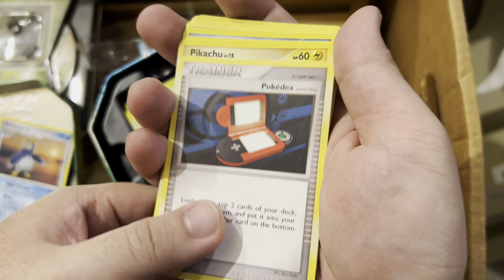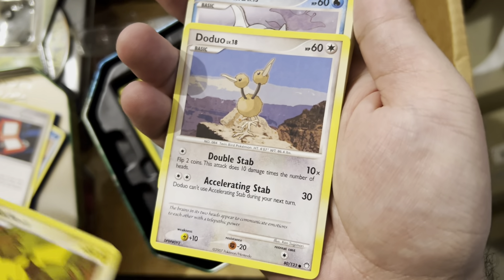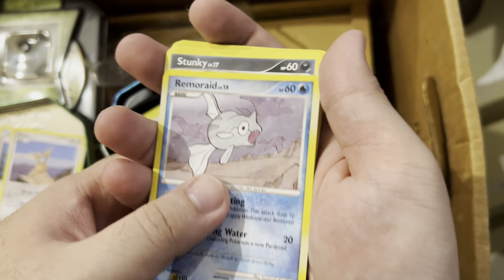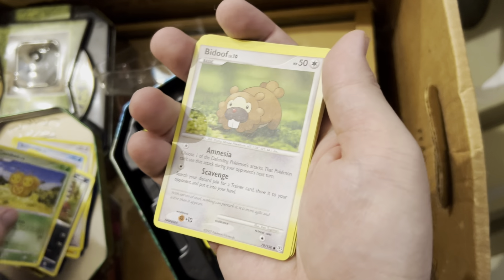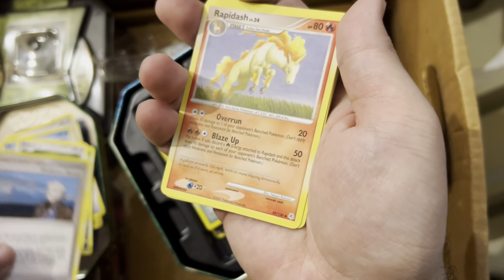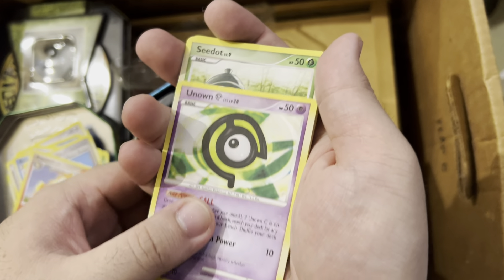Oh, that is a nice looking Pikachu. Doduo, Remoraid, Stunky, Combee. We're having so many of those Combees - I have a bunch too. This is all Diamond and Pearl. That makes sense, this is all Diamond and Pearl in a Torterra box.